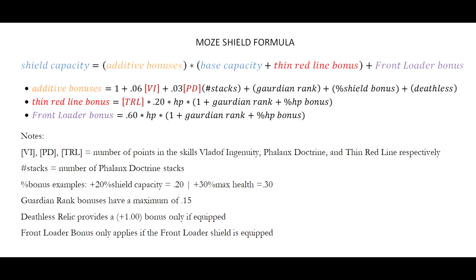As you can see by this formula, the additive bonuses are super important, as Vladoff Ingenuity, Phalanx Doctrine, and the Deathless Relic all apply to your base capacity and the Thin Red Line bonus. Health is also useful since a 15% Guardian Rank max HP bonus also gives 15% more Thin Red Line bonus, and that compounds with Deathless, Phalanx Doctrine, and Vladoff Ingenuity. Maxing out both shield capacity and max health in your Guardian Rank is a good idea.